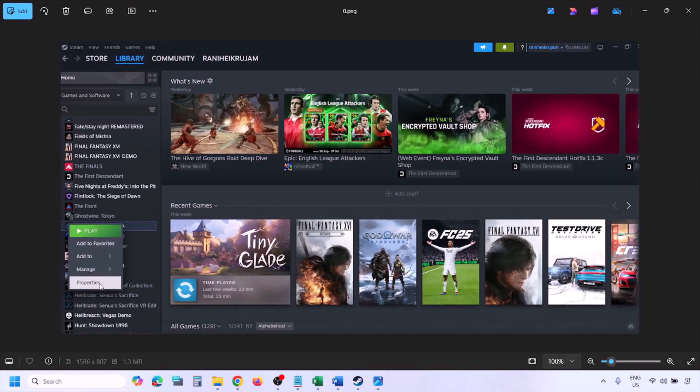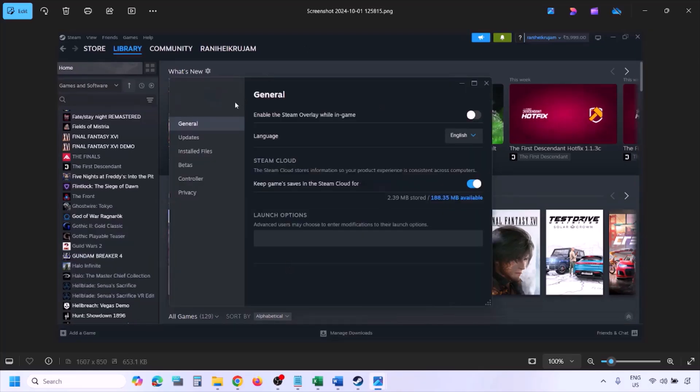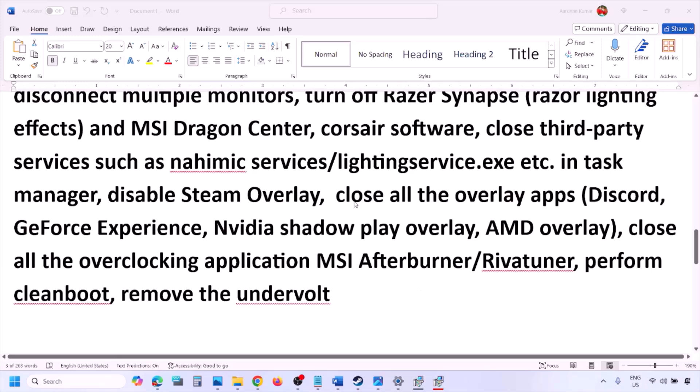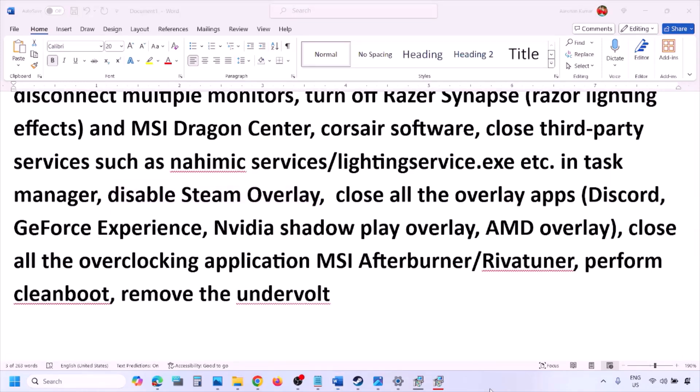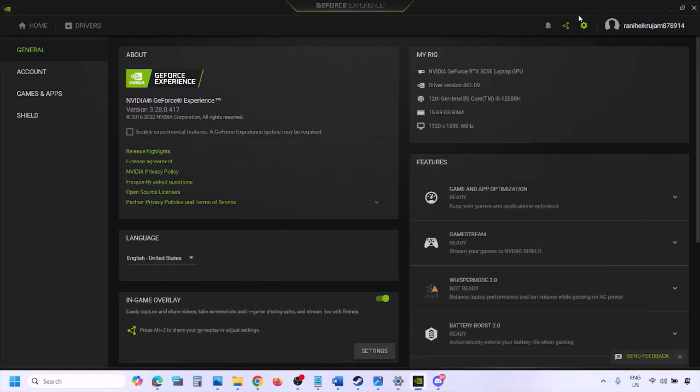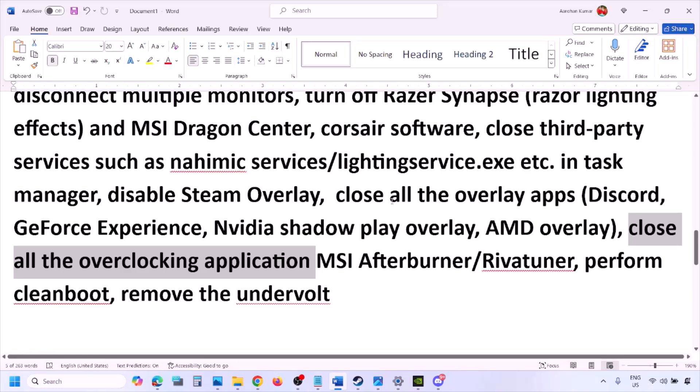To disable the Steam overlay, go to Steam, open Library, right-click on the game, select Properties, go to the General tab, and turn off the option that says 'Enable the Steam Overlay While In-Game'. Also, if you have Discord running, go to Discord Settings, go to Game Overlay, and turn off 'Enable In-Game Overlay'. If you are using GeForce Experience, click the Settings icon in the top right and turn off In-Game Overlay.